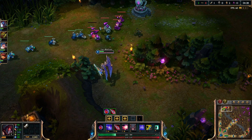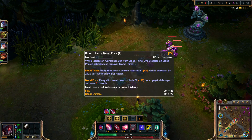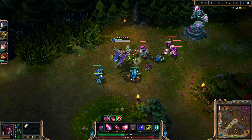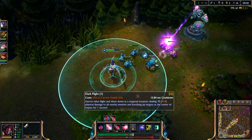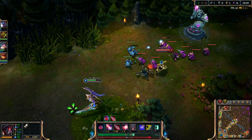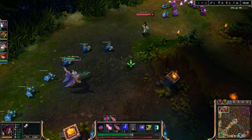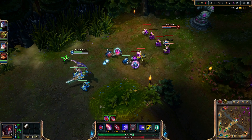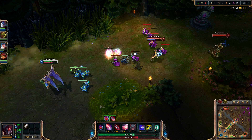For skill order, in the jungle I go W first and max it because of the sustain it gives you. If you're in lane you can either max Dark Flight with your W because the gap close is really good, or max Blades of Torment for poke damage. I usually max Blades of Torment and Dark Flight at the same time to give even amounts of damage across all the skills instead of just dumping into one.